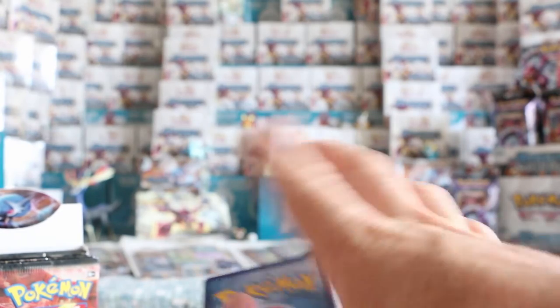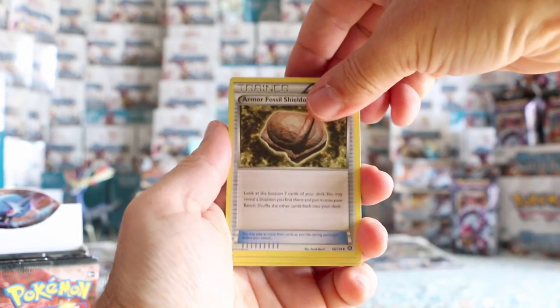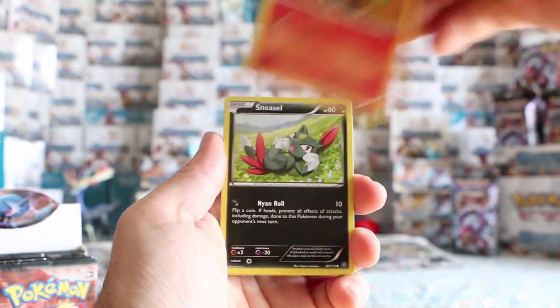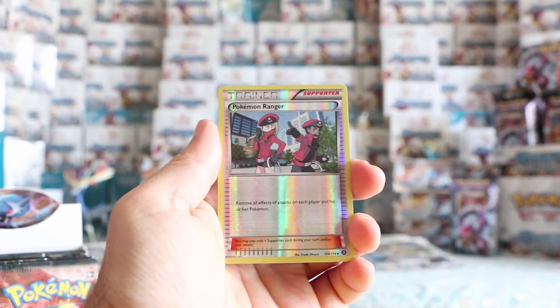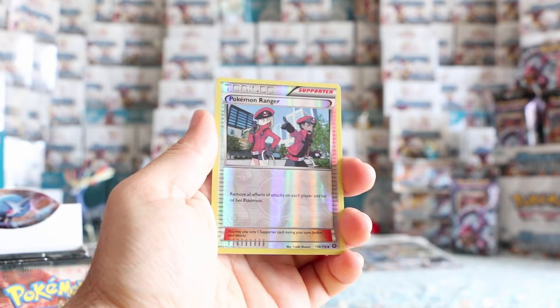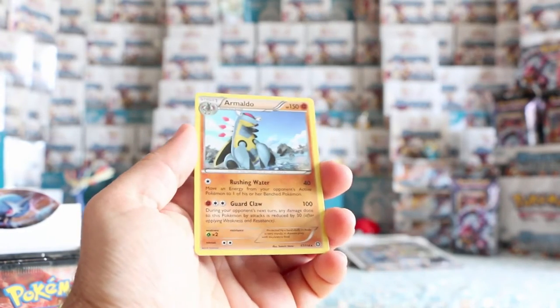I think this is maybe pack number seven. Another code. Armor Fossil Shieldon, Flaffy, Monferno, Litleo, Sneasel, Marill, Yanma, Fletchling. The reverse is a reverse Pokémon Ranger — remove all effects of attacks on each player and his or her Pokémon, which also looks neat. And our rare is Armaldo. We are not having a lot of love with our rares — we got one EX but no rare holos yet, no full arts.